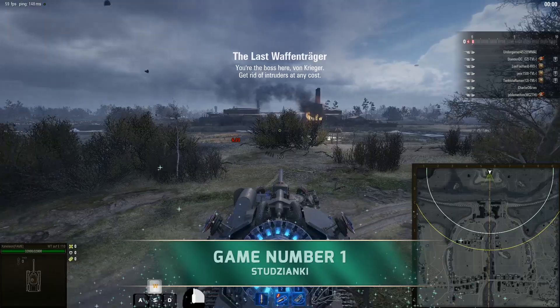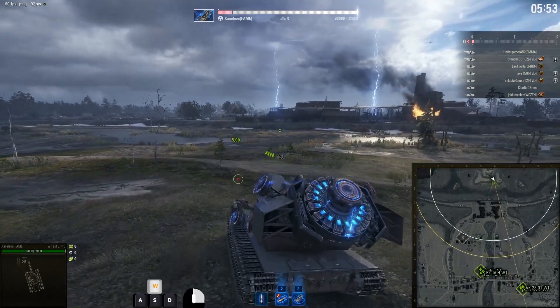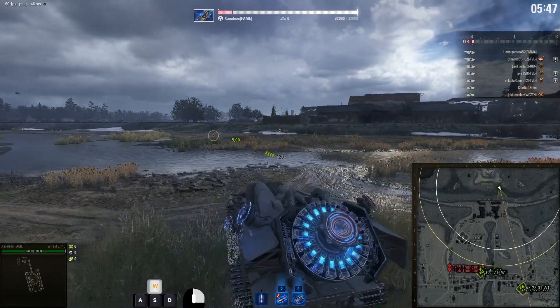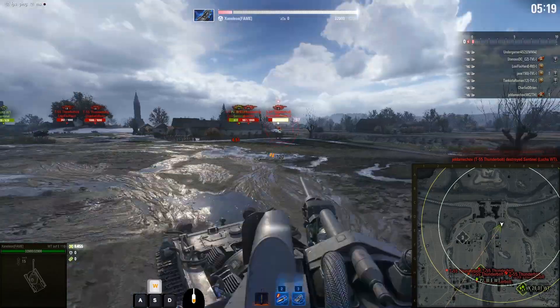So how did Wargaming go about balancing this? Well, they gave the one guy 32,000 HP and the others 1,000. But the guy with the 32,000 HP has a 4-round clip and 650 alpha, with a 5-second inner clip. So the Waffenträger can remove a T-55A in 5 seconds, but to counter that, the T-55As have 3 lives, a speed boost, and whatnot.